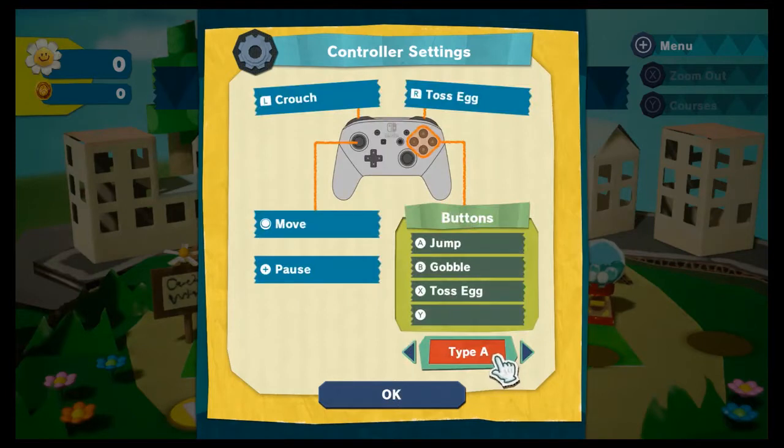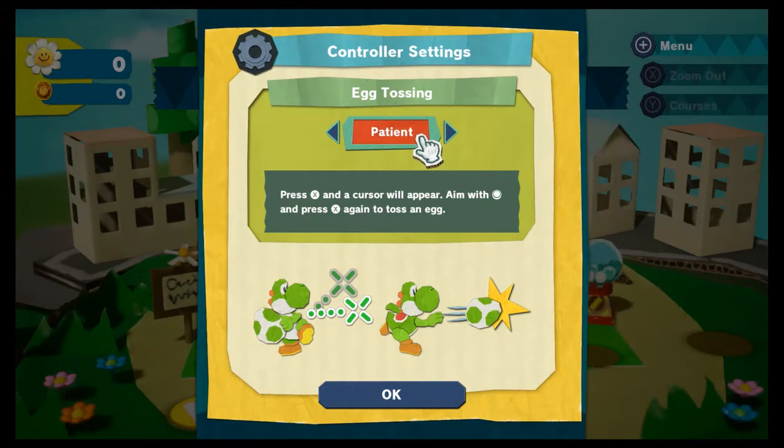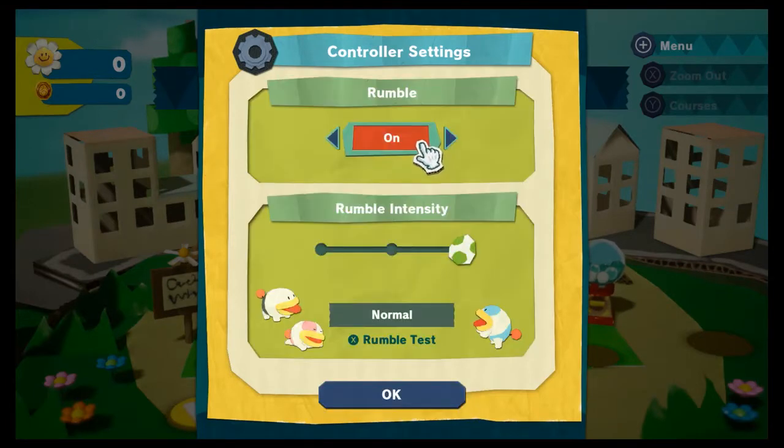Controller settings. So just like most Yoshi games, you can switch the type of controller — there are three different types. I'm not really a fan of that type; this is probably what I'm going to use. I think I'm going to go with type A. So these are usually options that are in Yoshi games as well: you can either press X once and then press again to throw, or you hold X down. Hasty is usually more difficult, but honestly I enjoy how it feels. When you're holding down X, you actually feel as though you are holding the egg itself, as opposed to pressing twice. I like that extra level of immersion — ticky-tack little things, but I enjoy it. So I'm going to do Hasty. Rumble, let's make sure it's on.